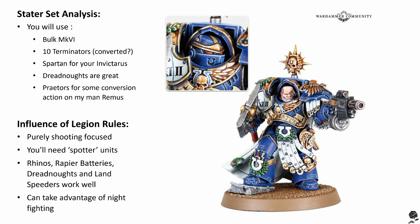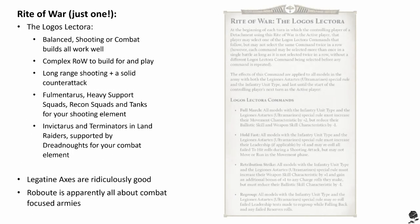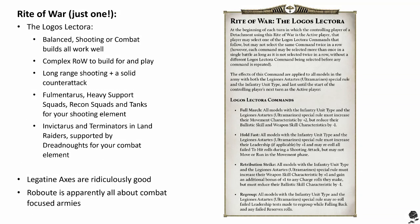That's the Legion special rule. Now that we understand what the Ultramarines are trying to do, let's check out their Right of War. Just one — that's right, they do not get two or more like most other legions. They get one, and it is called the Logos Lektorah.